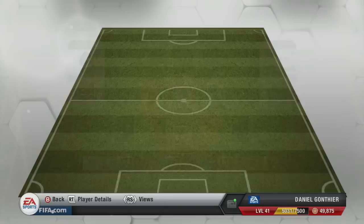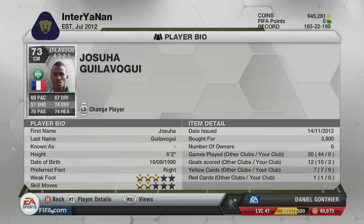Coming across to Joshua Golovugi — call him Josh. 69 pace, 74 defending, 74 heading, and 70 passing, so he is made for the centre midfield. Picked him up for 3.8k and didn't see a huge amount, but he did the job in midfield that I wanted him to do. As you can see, it is linking up nicely for Aubameyang.